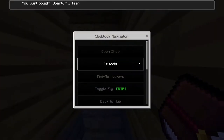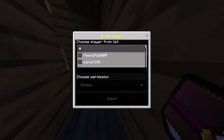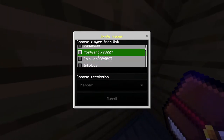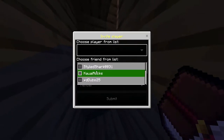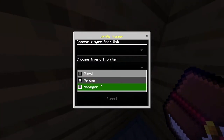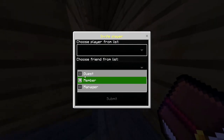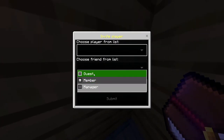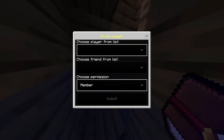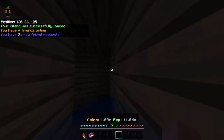Then you can just click on player manager, invite players, and then choose a player from the list — everyone who's in your lobby or from your friend list, only players that are currently online. Then you choose member, guest, or manager. Currently only member works; the other options are still not working because it's still beta. So yeah, only member works.